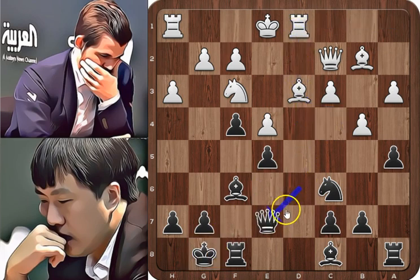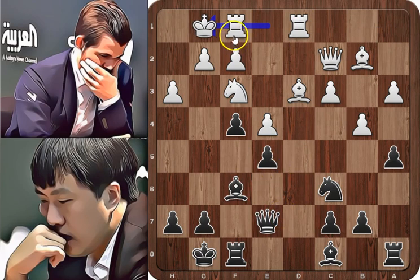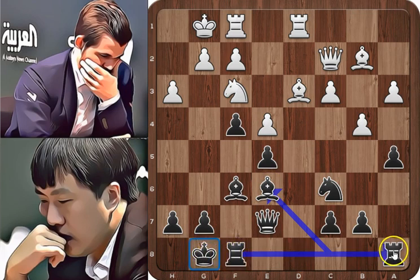Queen to e7, short castle — white king is safe. With this move, white finishes his opening. Bishop to e6, the last minor piece is developed, and black finishes his opening as well. The king is safe, the rooks are connected, and all the minor pieces are developed.